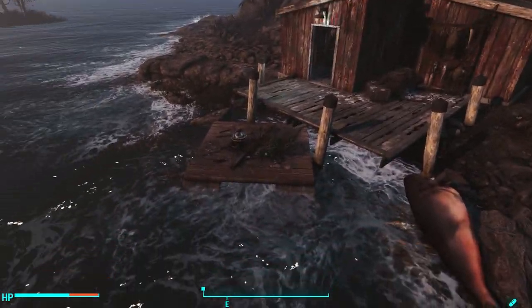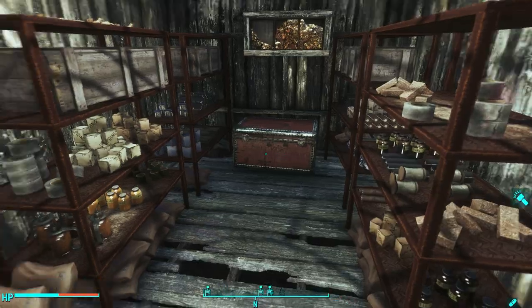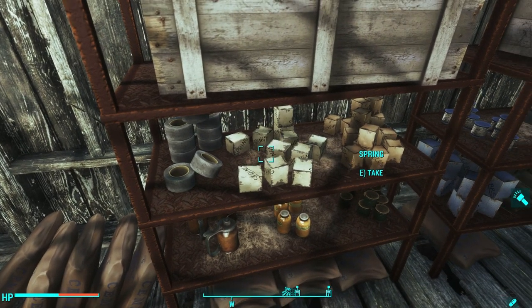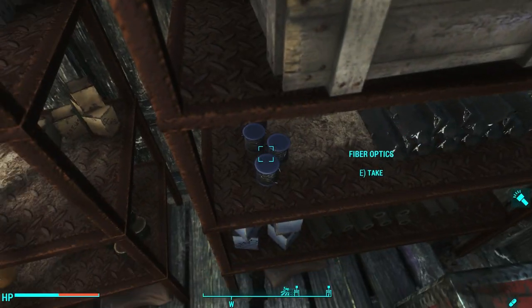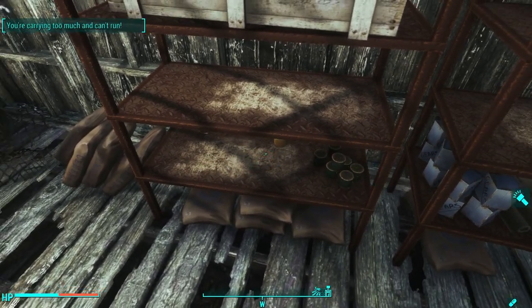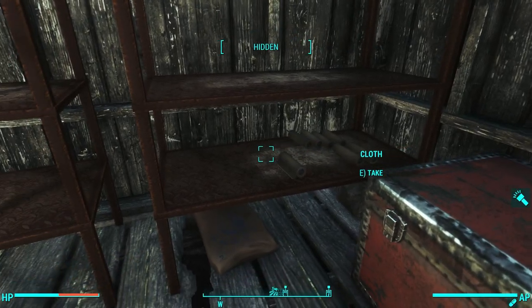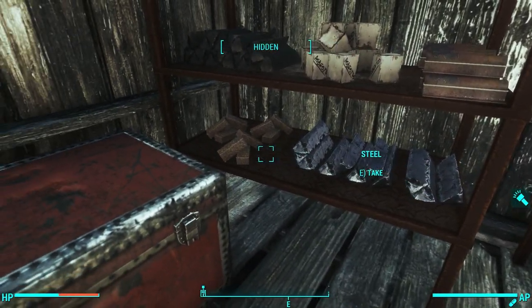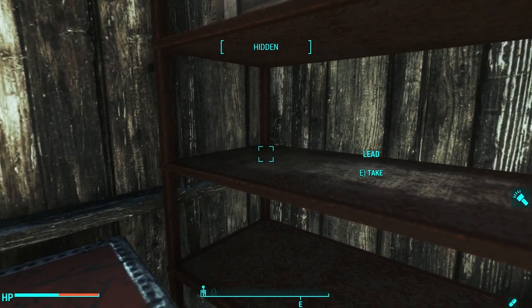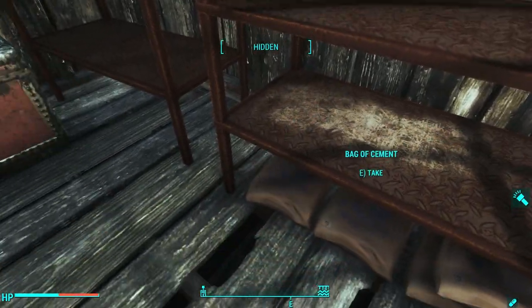It's a red shack with a white door frame and a floating platform. Once inside, you find your treasure: all of these crafting materials on the shelves plus a chest filled with a random assortment of loot. The total crafting materials are 7 acid, 18 aluminum, 10 antiseptic, 14 asbestos, 17 bags of cement, 10 ballistic fiber, 19 cloth, 7 cork, 15 duct tape, 6 fertilizer, 9 fiber optics, 6 fiberglass, 12 gears, 17 lead, 18 leather, 4 oil cans, 7 rubber, 32 screws, 15 springs, and 20 steel. You could outfit an entire new settlement with the amount of scrap from this one shed alone.